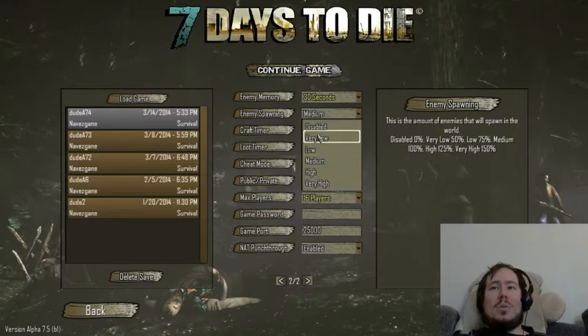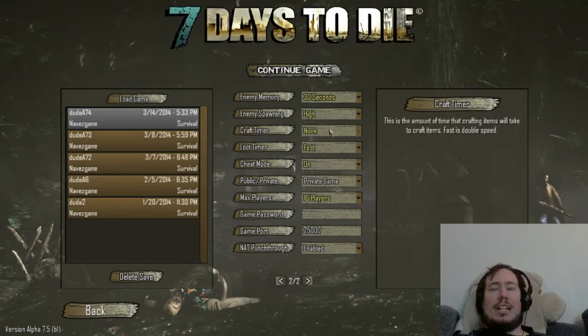Enemy spawning — this is how much the enemies spawn. We were on medium before; I'll set it to high now because we want more.